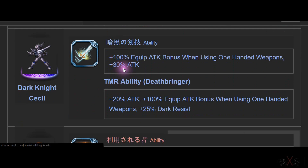Next is Dark Knight Cecil. It's a passive — 100% double hand plus 30%, non-lockdown. Dark Knight Cecil has one of the best Super TMRs. It's 130% and non-lockdown. Arena has to use Spear, so you can use this and Arena together — that's 260% already.